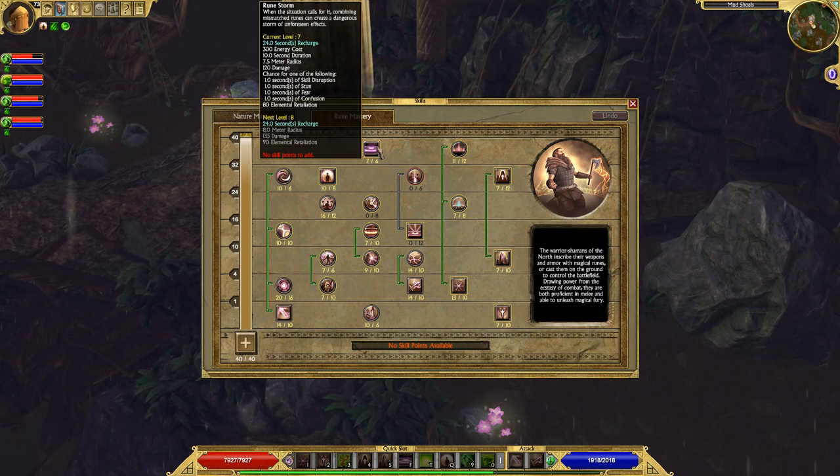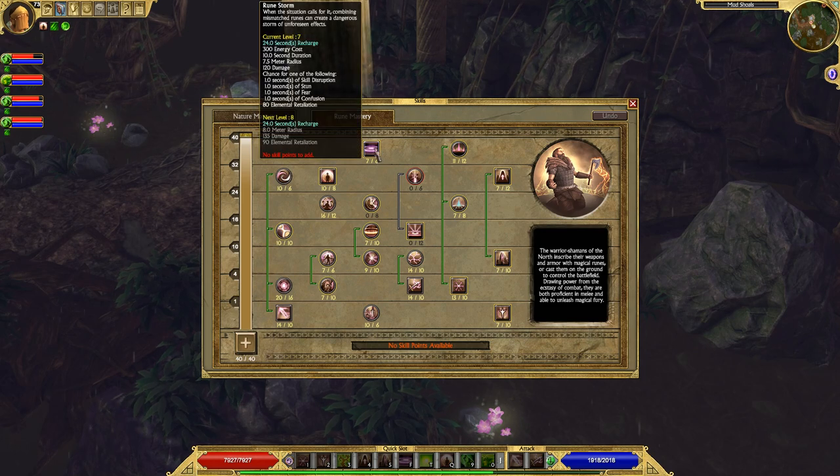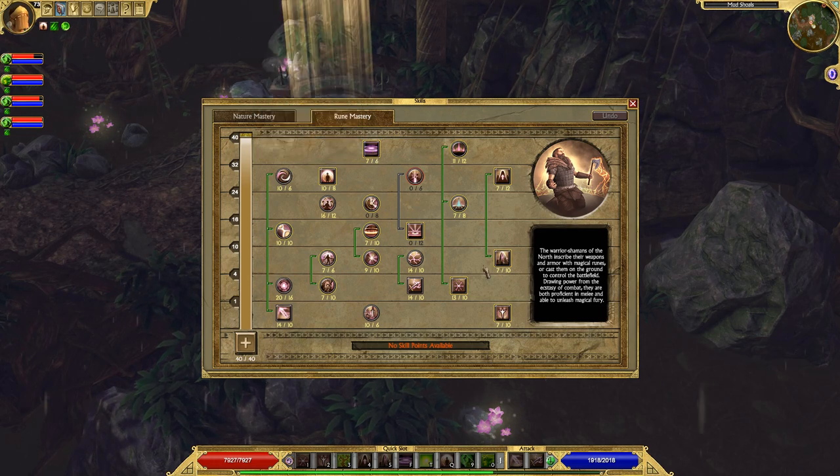Rune Storm is an optional ability — it creates a little circle of runes around you that deal damage to all enemies within that radius. I kind of like it, and I think it's better if you have the Refresh Nature ability because you can keep Rune Storm up literally all the time. If you have recharge gear too, it also drastically reduces the cooldown of Rune Storm. Honestly, I would not recommend this ability unless you have gear with recharge or are using the Nature ability Refresh.